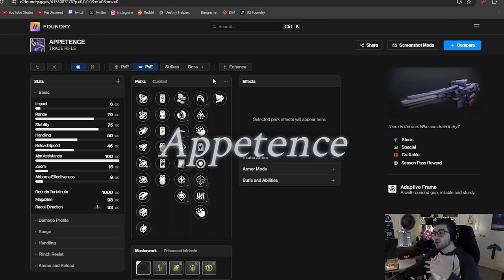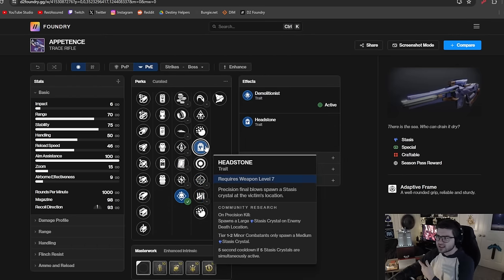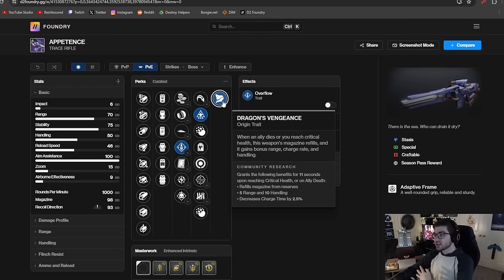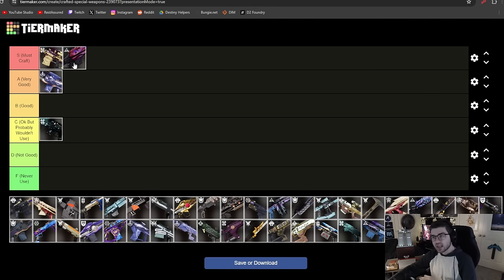The Appetence is a stasis trace rifle that goes in your kinetic slot, which is already setting it apart from other trace rifles. It has great perks: Clown Cartridge, Overflow, Demo, One for All, Kill Clip, Tally, Headstone, and Wellspring. Its origin trait pairs well with a mag-increase perk like Overflow so you pretty much never have to reload. The fact that it can go in the kinetic slot is super rare right now, so it definitely deserves the A tier spot.